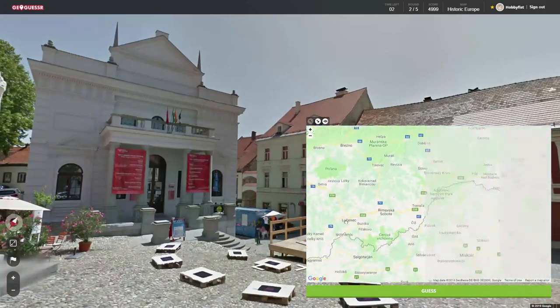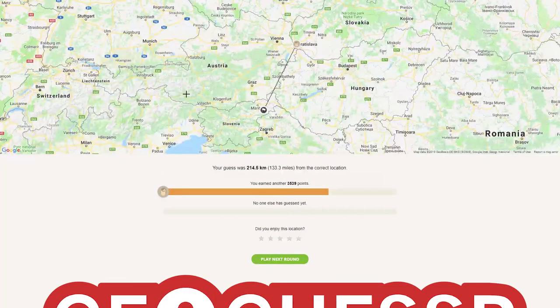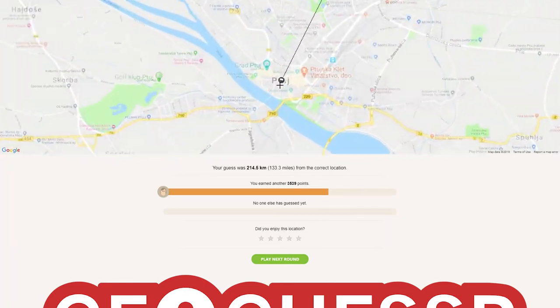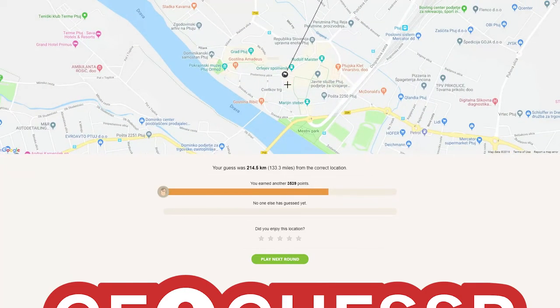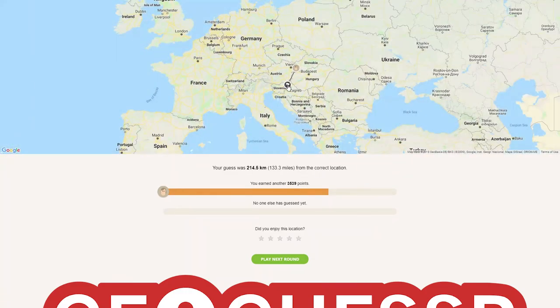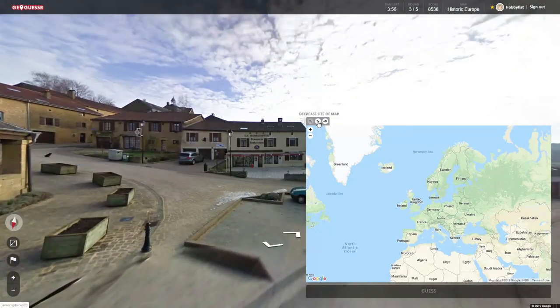Zoom out, panic, and go to... where is it? I can't see it. Slovenia! Oh man, I hate when I do that. In my defense, they do have very similar flags. And I kind of had a bias going here thinking I was in Slovakia. It's also early. And I nailed it so hard in the last one — just let me have this.